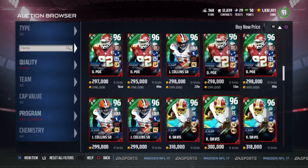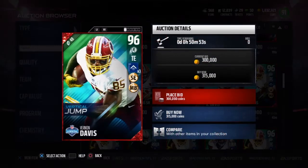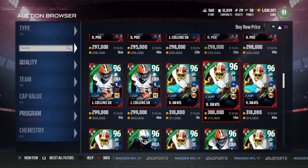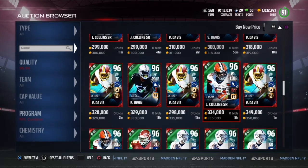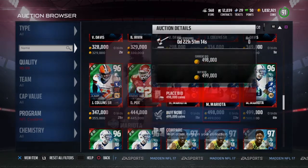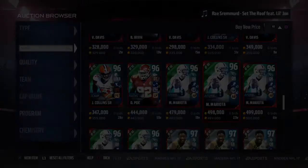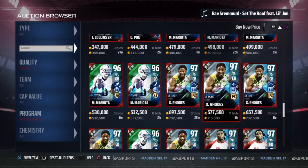Mariota's going to be a ton expensive. Here is the Vernon Davis — 90 speed, 6'3", 89 catching, 92 release, 91 strength on a tight end — damn, that's really good — and 88 run block, that is very good. And the last one, of course, there's Mariota. He's got 91 speed, 92 throw power, 94 throw short, 93 throw mid, and 95 throw on the run. That's the bread and butter of those cards.